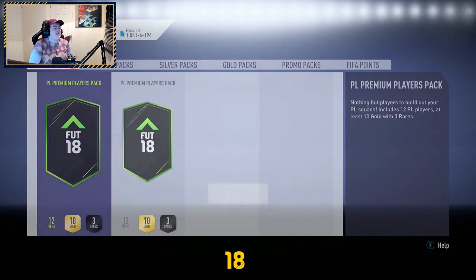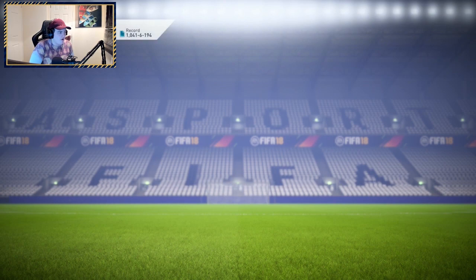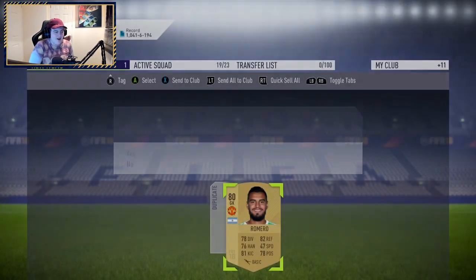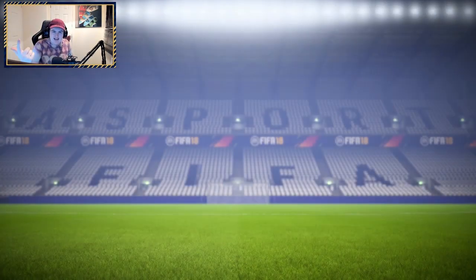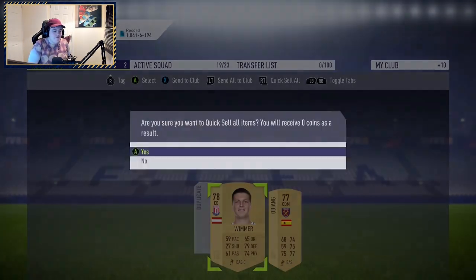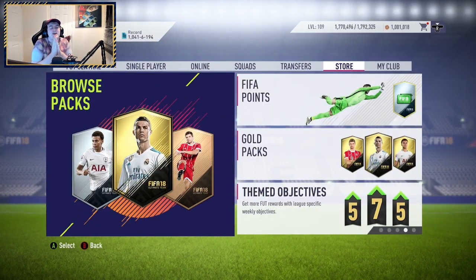Here we go — two more premium Premier League player packs. No boards in the first one, it's going to be a skinny pack. I'll skip it and move on. Last pack — can it be a board? It can't, but we wrap up: Man of the Match Willian, Dele Alli, and Mustafi as the best players in this pack opening. Spending about 50k and getting that — pretty decent. Let me know what you think, smash like, subscribe, check out Kirby on YouTube, and I'll see you later.